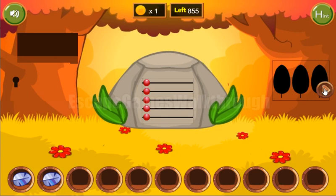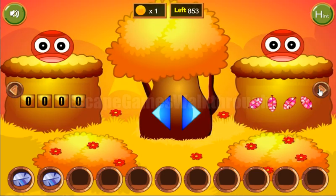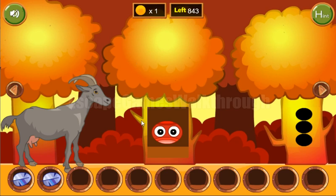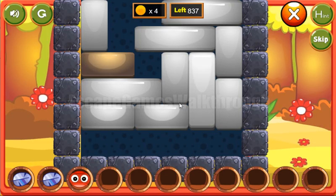We got the second feeder. Going again to the right, let's look at the color of these flags: blue, yellow, yellow, blue, blue, yellow and blue. We are to use this sequence here on this flower - blue, yellow, yellow, blue, blue, yellow and blue.